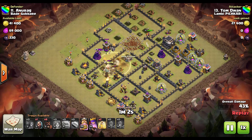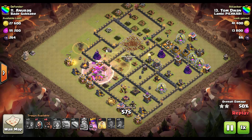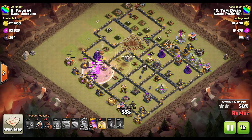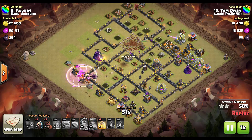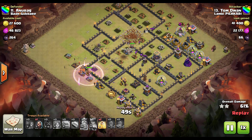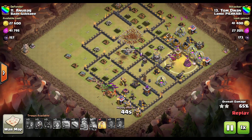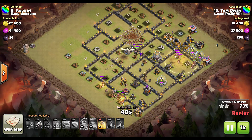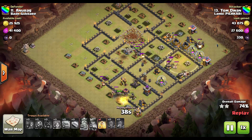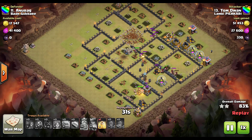Overall the attack became harder because you've got to pay a lot of attention during the attack and make sure you're dropping heal spells at the right timing and in the perfect location — otherwise you might fail, especially in war attacks. In this one it was so perfect that they didn't even need all the heal spells. Again, using earthquake spells and hogs ensures you're doing a lot more damage to the base.